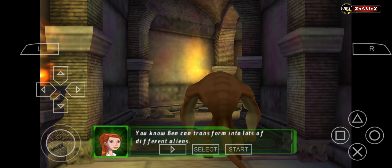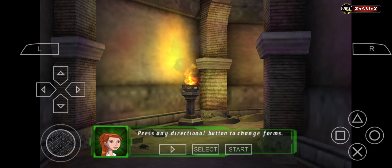Ben can transform into lots of different aliens. Press any directional button to change forms.